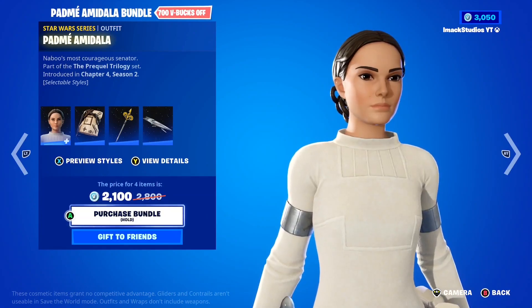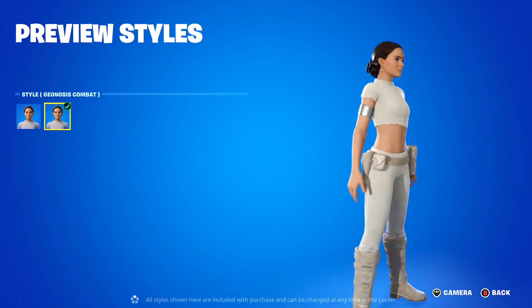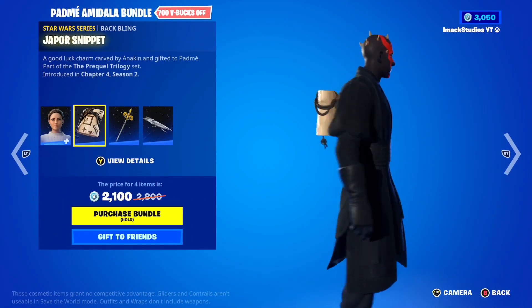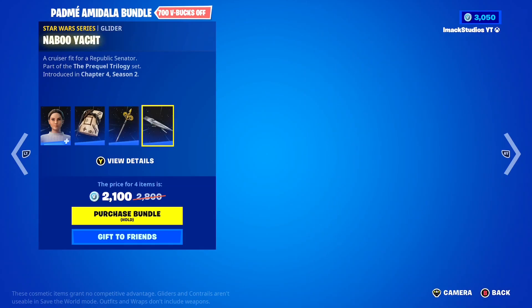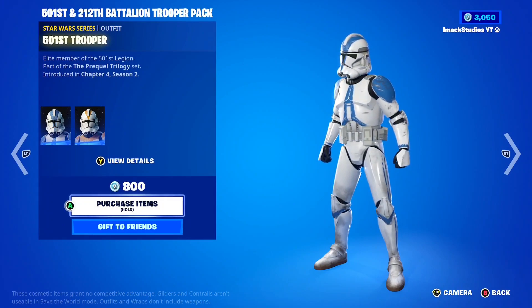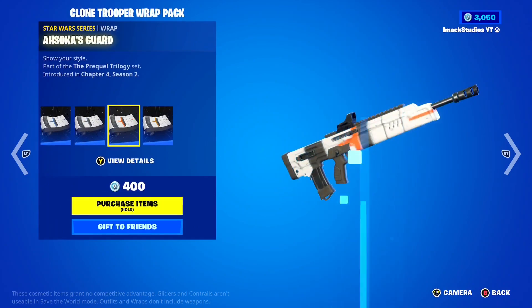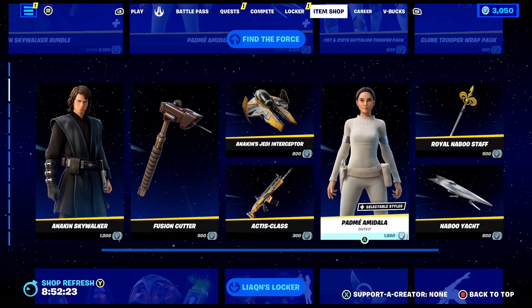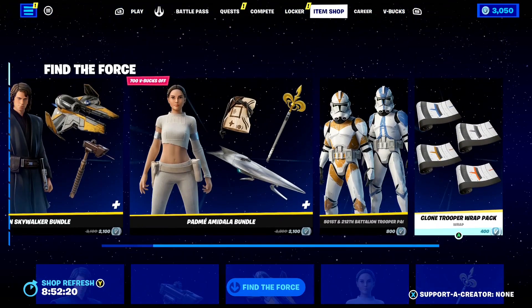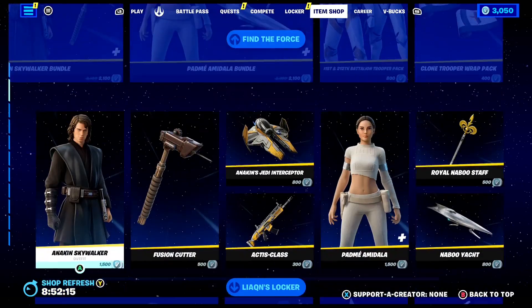Next is the Padme Amidala skin and bundle. In the bundle, you've got the Padme Amidala skin with two styles, which is absolutely insane. After that, you've got the Jaipur Snippet back bling as well as the Royal Naboo Stuff Pickaxe and the Naboo York Glider, which is super cool. If you guys want her gifted, let me know down below. Then here you've got the 501st and 212th Battalion Trooper pack with the two Troopers, and the Clone Trooper wrap pack with four different Clone Trooper wraps. All this stuff is also available separately if you don't want to buy the whole bundles.